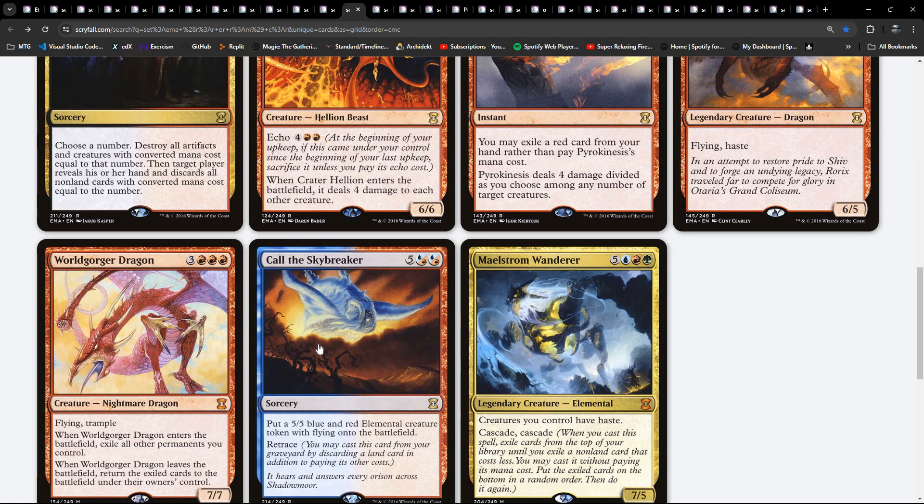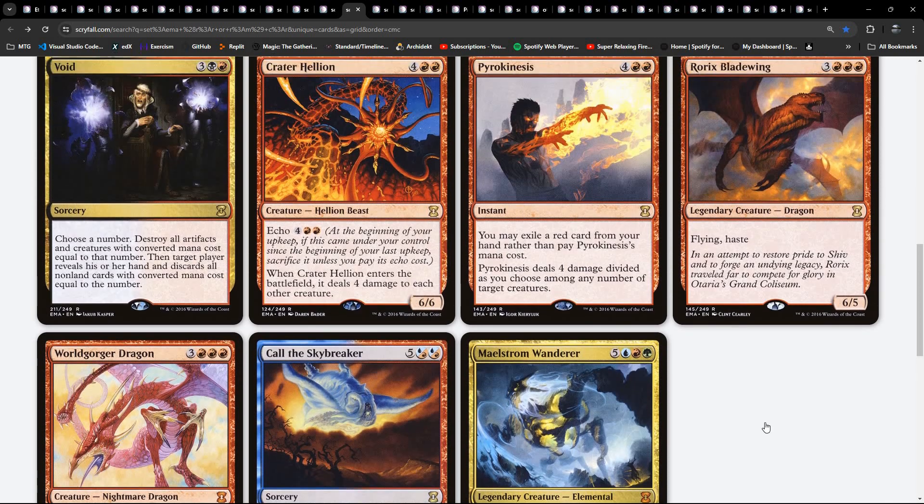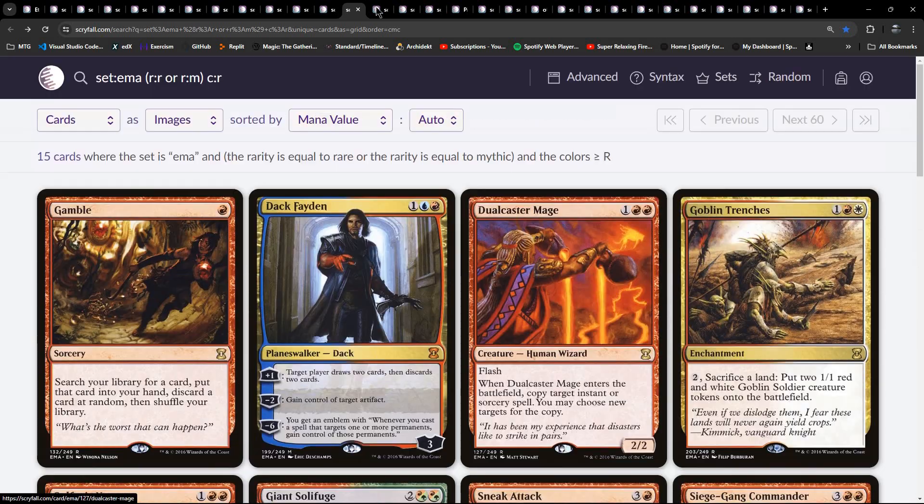Call the Skybreaker. Maelstrom Wanderer is in here - probably a number of cards slid in here for relevance to Commander. But also there's a little bit of Cascade going on here - we've seen a few cards with that.